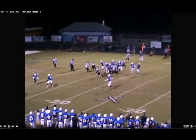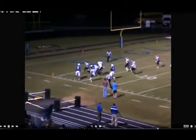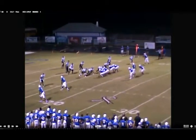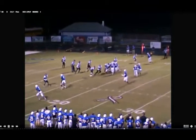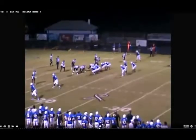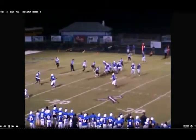Some bounce motion. You can see there we have counter tray, which is a base run for us. But we bounce motion one of the tailbacks out and we tell the quarterback: if color leaves the box, hand off the counter tray. If color stays in the box, throw the bounce motion swing screen. Great way to add a little gimmick to your base run down here in the red zone and dress it up.